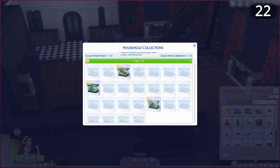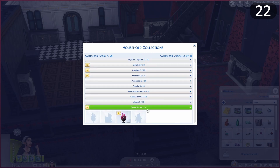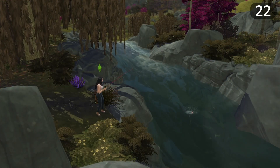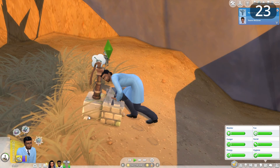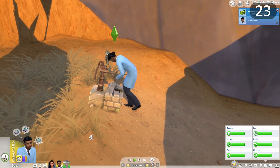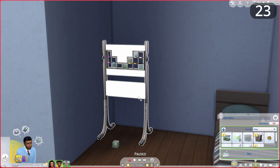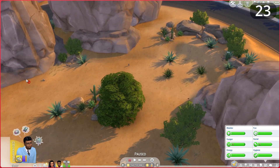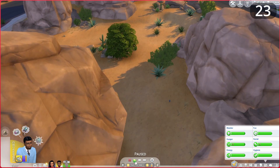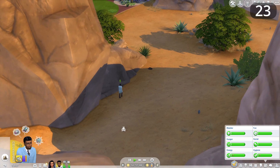Players need more incentive to complete collections. Right now for completing them you just get an uninspiring plaque. Give us a cool reward item — for example, by catching one of every kind of fish, we could receive an item placed at a fishing source that catches fish for us to sell. Also, better display options for collections are needed — more floor and wall-mounted options. For frogs, a tank where you could place multiple breeds and customise the inside would be great. The expansion of the collectible system could probably fill a whole video on its own.